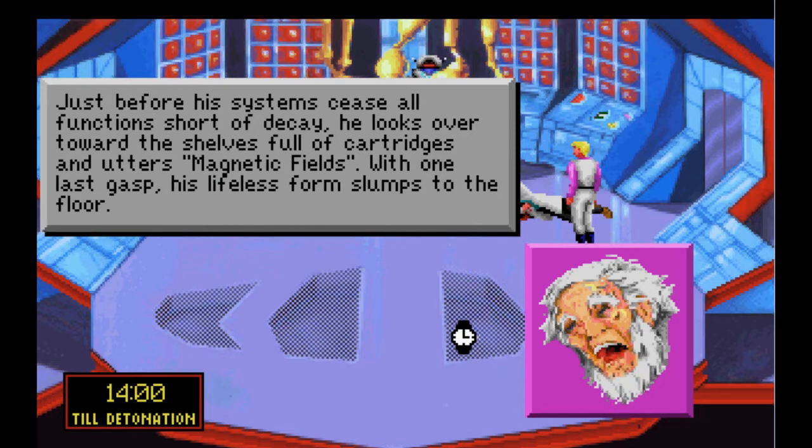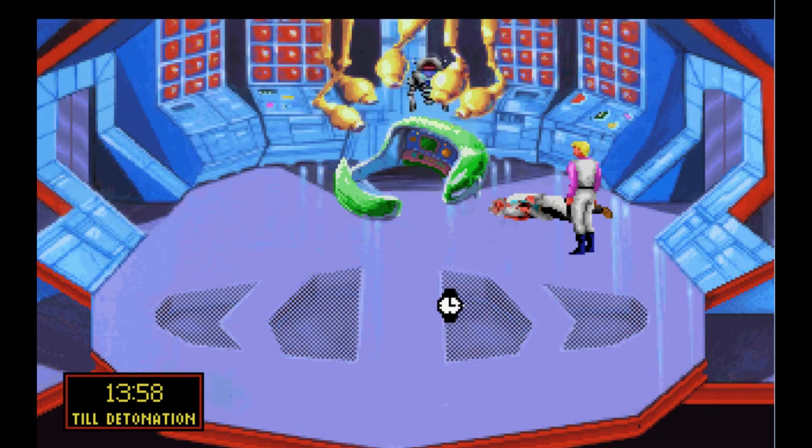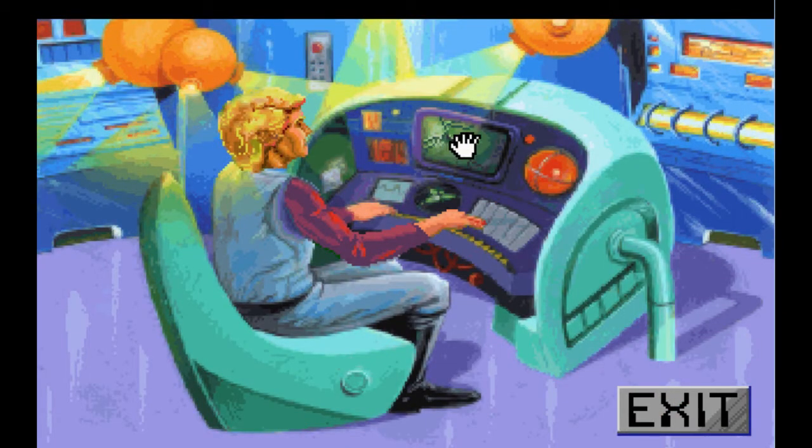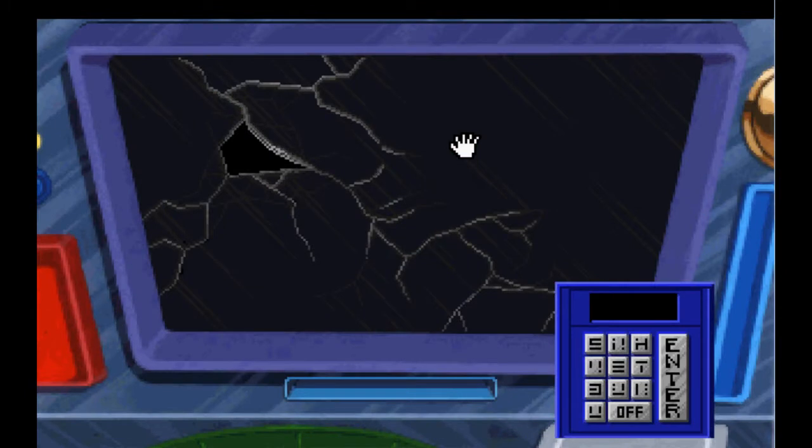With one last gasp, his lifeless form slumps to the floor. Now that part — 'magnetic fields' — was Sierra's way of copy protection. So you sit down here and you've got to get the magnetic fields cartridge. If you look here, all of them are encoded. Thankfully, I actually own this game. So, magnetic fields.